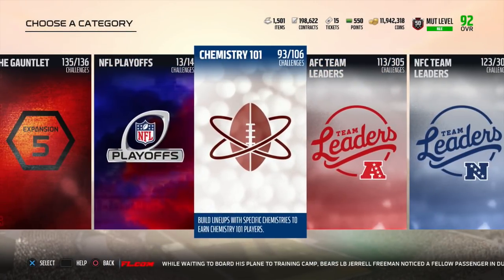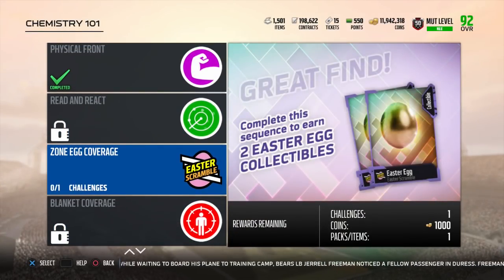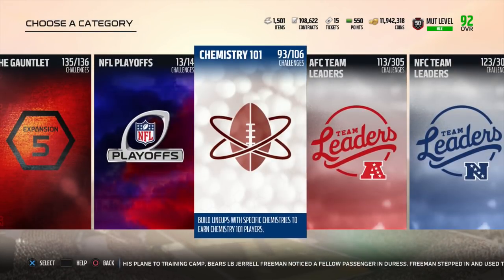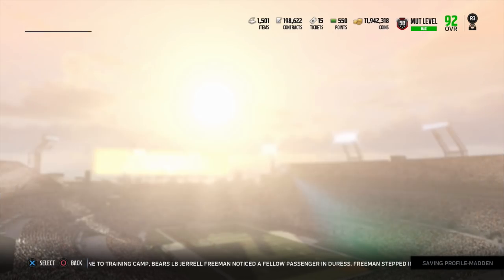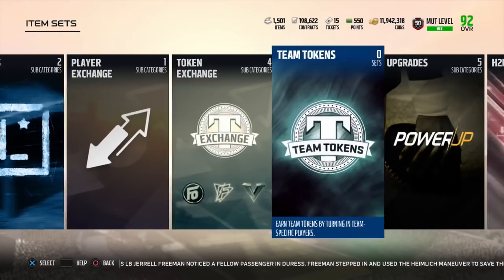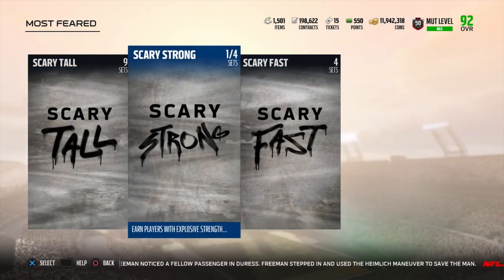Moving on to the Chemistry solo challenges, we will find somewhere in the middle a zone egg coverage challenge, and that is going to give us two additional eggs — so we are currently at 13. Moving on ahead, we'll get into the Most Feared and Scary Strong set. We have an additional set here, and we are at 13 going into that.